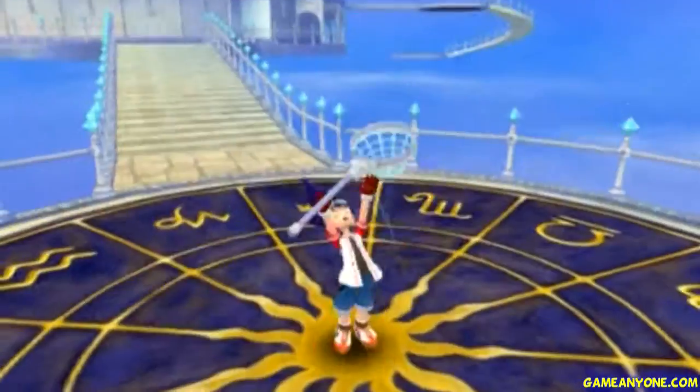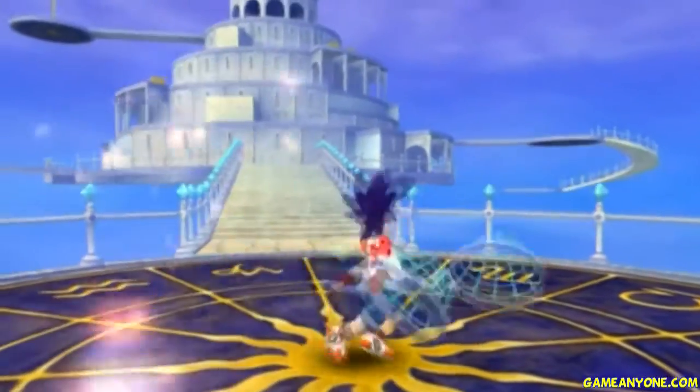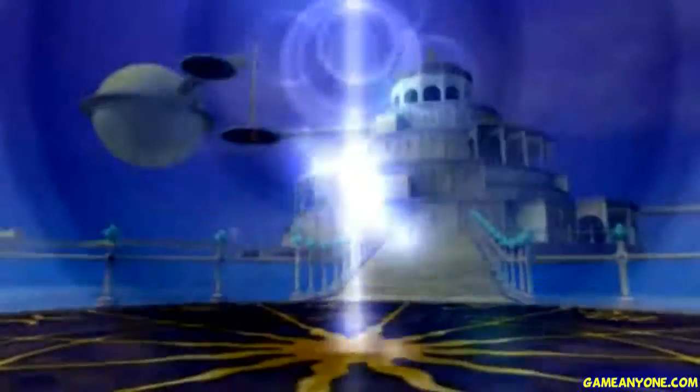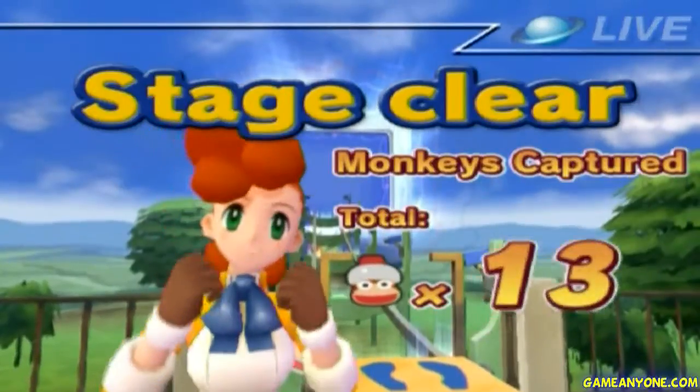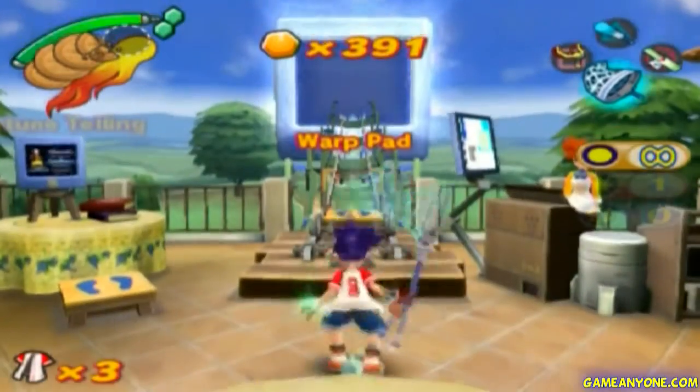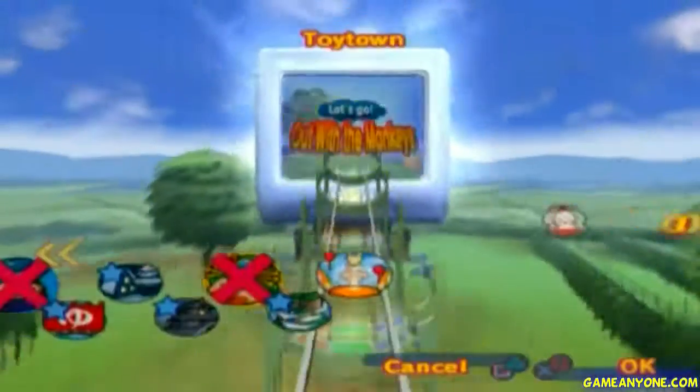That takes care of this place — which name I forget. That little floating platform right there reminds me of Sky Sanctuary with the Death Egg launching. Monkey Expedition sets off. I'm going to have to backtrack so much in this game. Let's go on to the next stage.